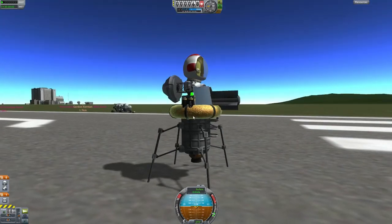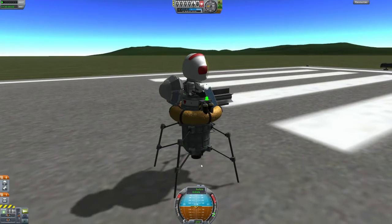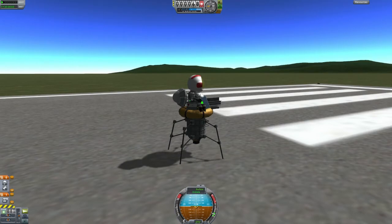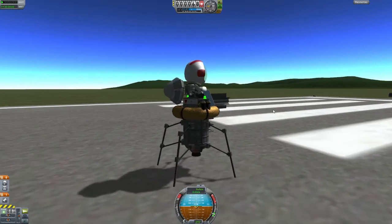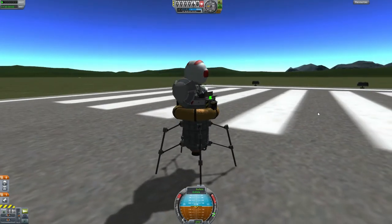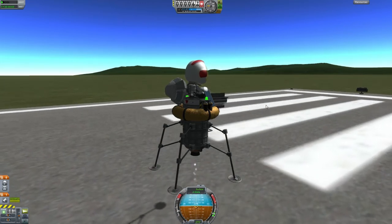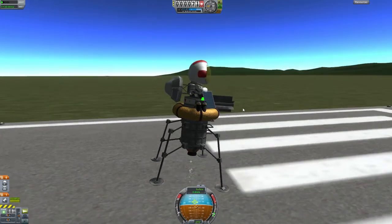Whatever, as long as they work. So I might end up adding a few more of these tanks surrounding these two smaller tanks, because I don't want to make it any higher than this. And also SAS needs to be added, because it needs to be added. Okay okay, so it kind of works.